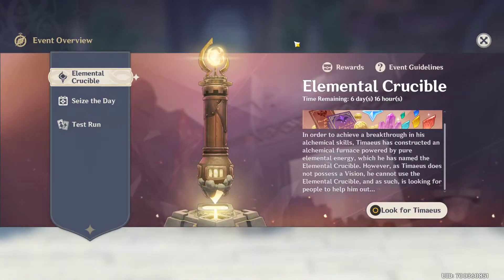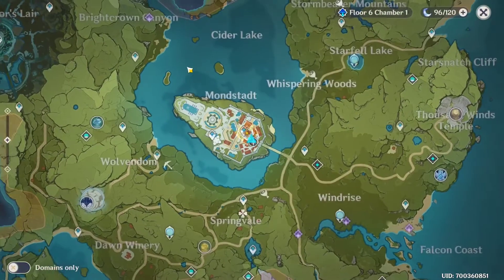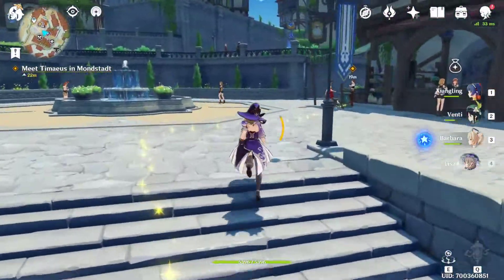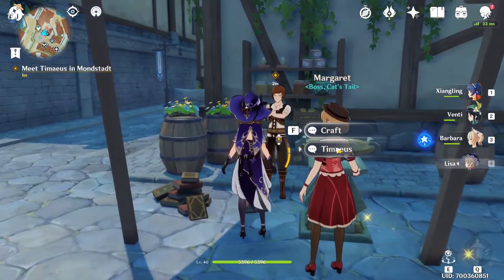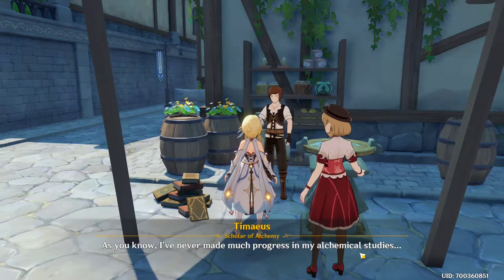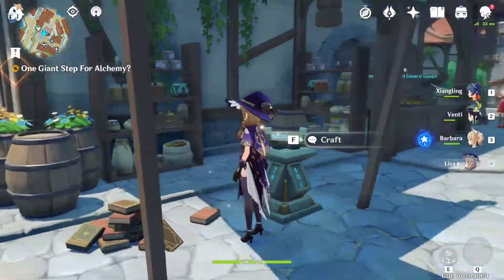You'll see this screen for the Elemental Crucible event. Click on 'Look for Team' and then go talk to Timaeus — he's the same NPC that deals with you every time you want to craft materials for your weapons and characters. NPCs talk a lot, so we'll skip through his dialogue.